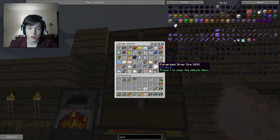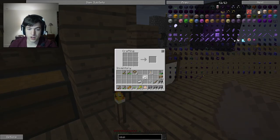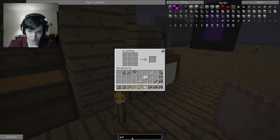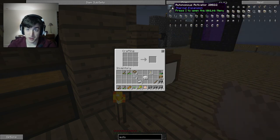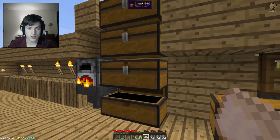Do I have any tin? I know I have tin somewhere. There's some silver tin. So I could just take this tin here and craft it with... I need pneumatic servos. So I need iron, glass, and redstone. That's simple enough.